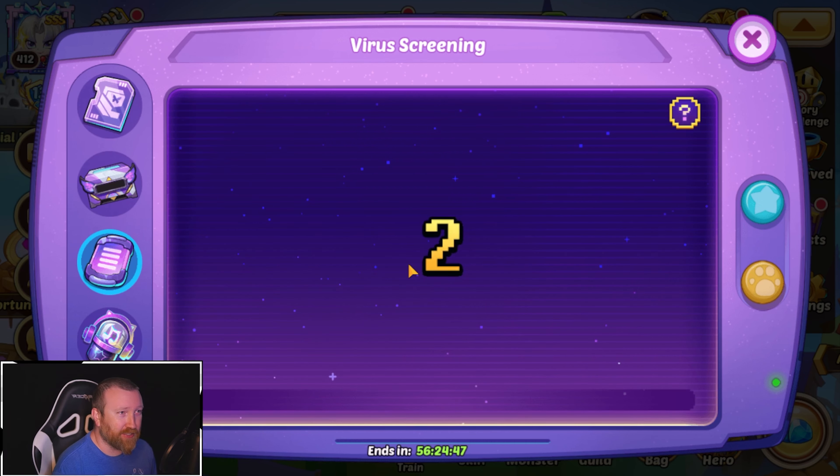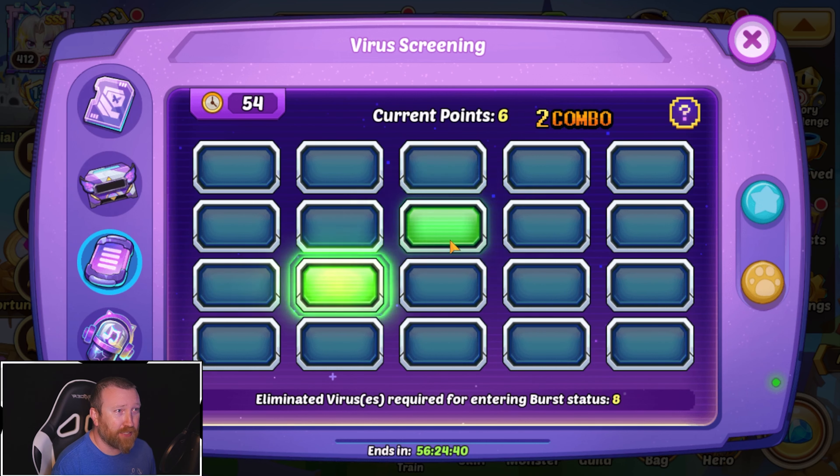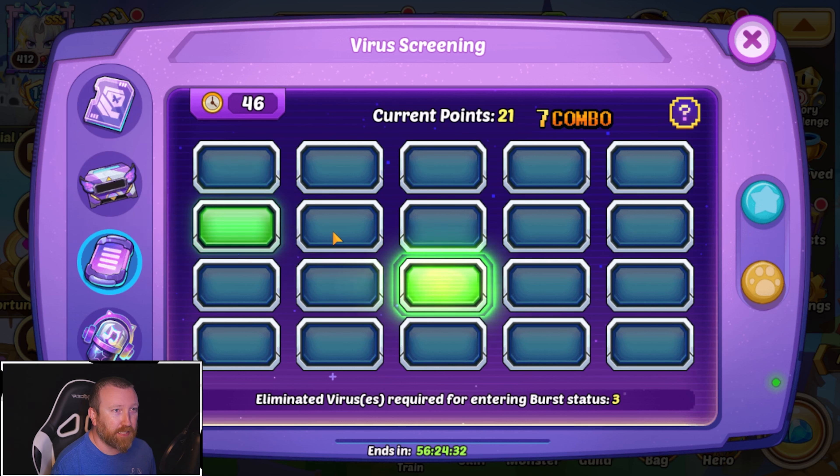Mouse and keyboard feels like a huge disadvantage because I have to move around, and my accuracy — since I'm not the best at shooters — is not going to be great. Beyond that, you need to make sure you don't click a single green one, because that's going to break a combo streak.